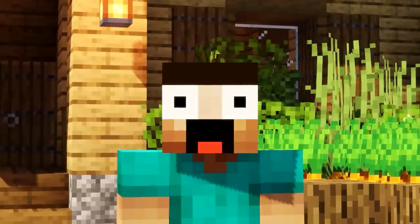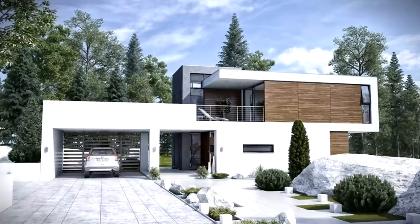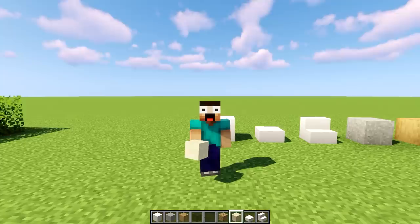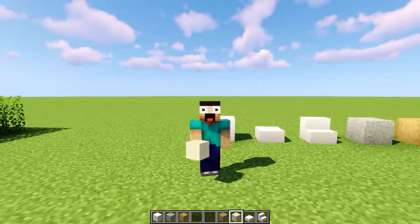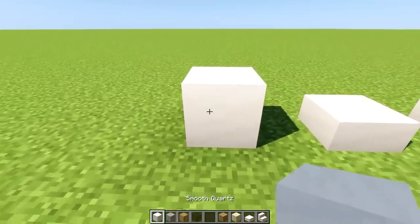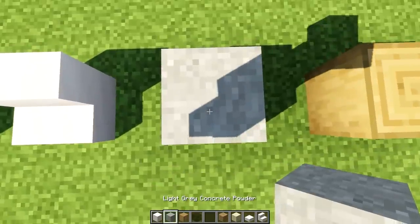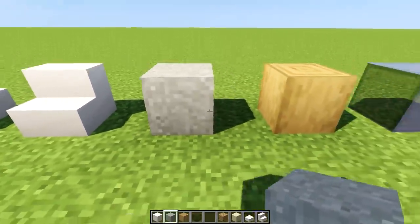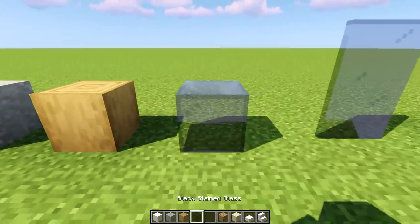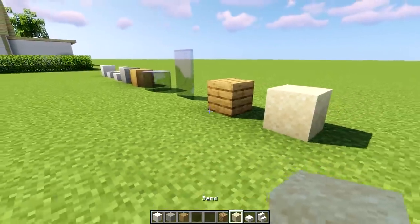Today we're gonna be doing a house which I found on the internet — oh, that is such a nice house. The only problem is I only have an image of the front, which means we're gonna be improvising the back part a little bit. The materials we're gonna be using mostly are smooth quartz blocks, slabs and stairs. We're also gonna be using light gray concrete powder, stripped oak logs, black stained glass, black stained glass panes, oak planks, and a teeny bit of sand.